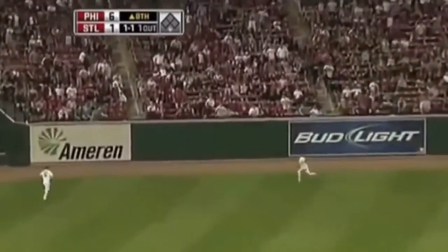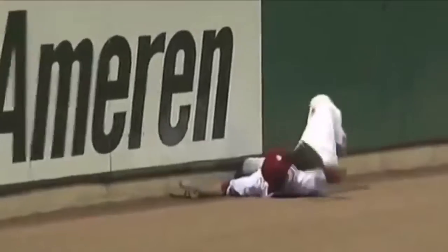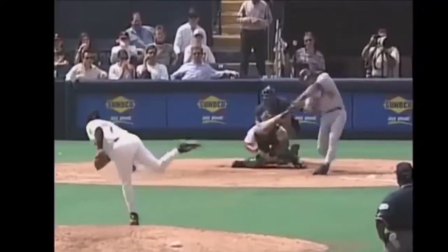Lifted out to left center field, it's well hit, and Ankele makes the catch and runs against the wall. He makes the catch and really had very little time to prepare as he ran. He's five on the season and there's a drive toward right field.